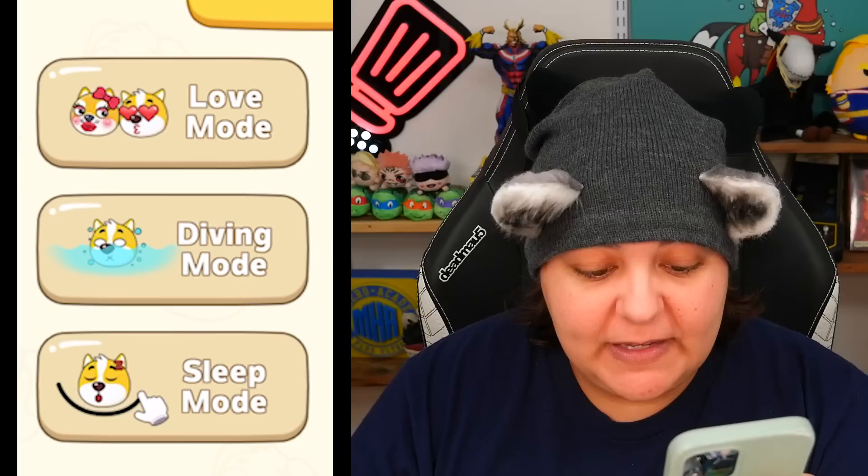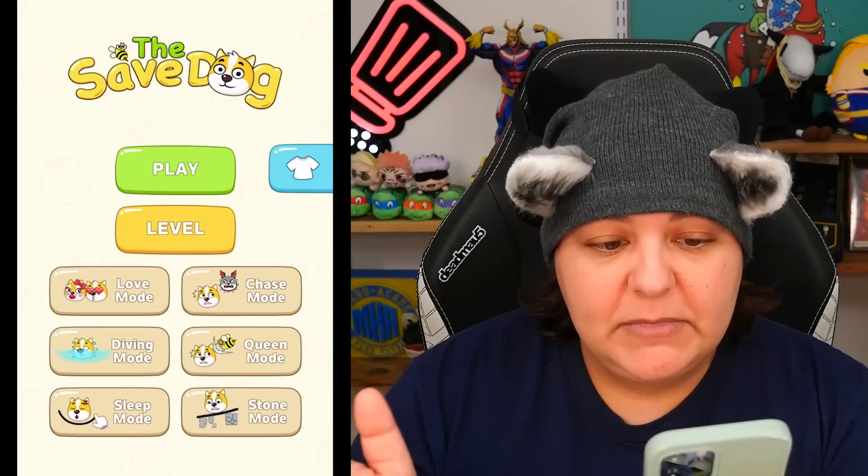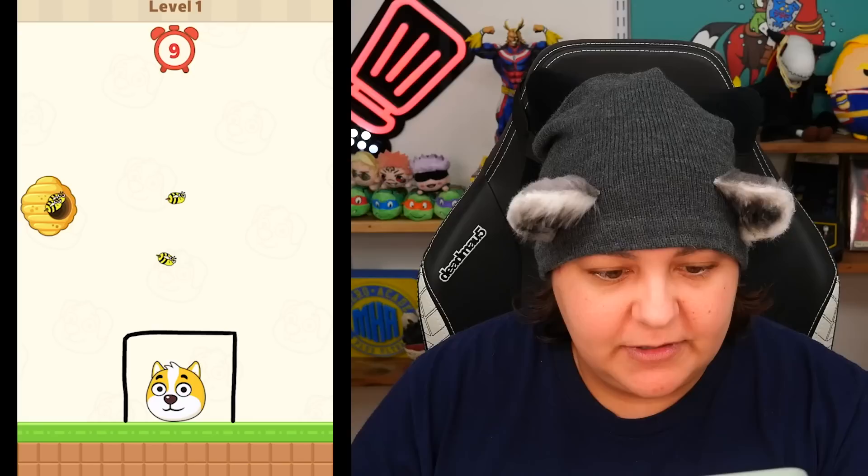Wait a minute — that's a lot of modes. There's love mode, chase mode, diving, queen, sleep, and stone. Let's just press play and see where it goes. Is there music? It has this cute little silly vibe to it, which is adorable. Let's go ahead and play Save the Dog. The first thing is we're going to do a... it's asking us to do this, which I don't think is good enough. Here are the bees — they are persistent. So far so good. And an ad. This is going to be one of those games.